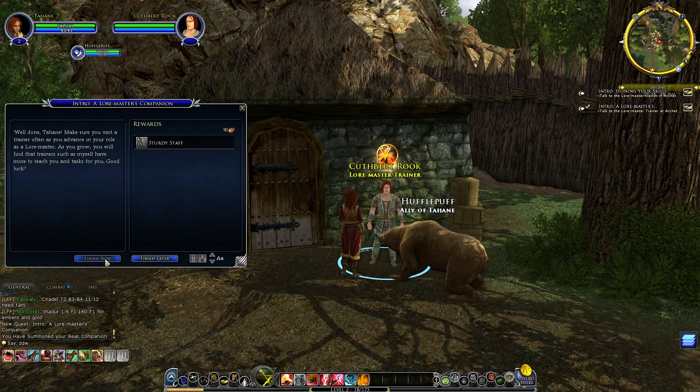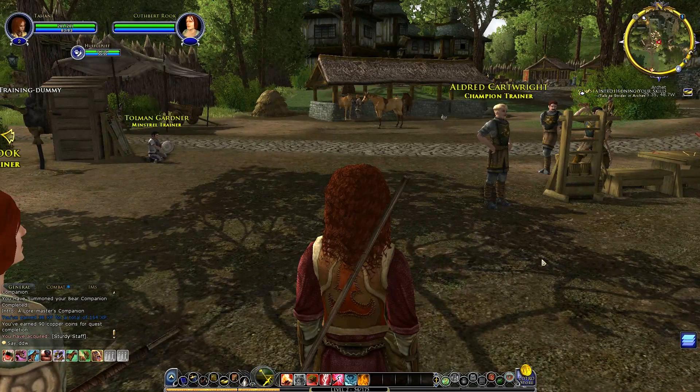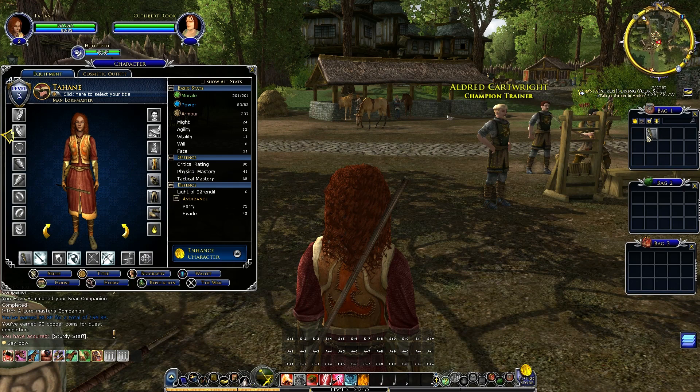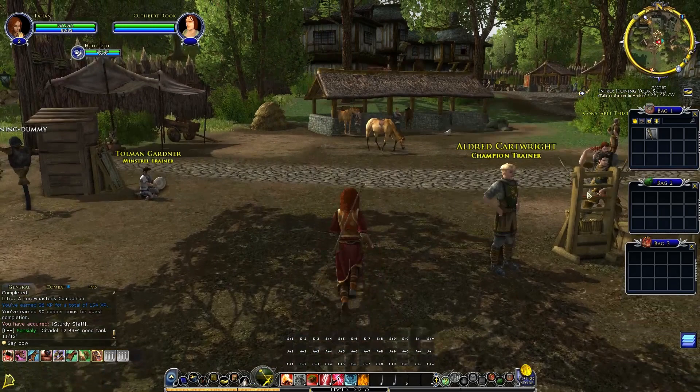Got another staff from the trainer. Next quest: talk to Strider in Archet. Opening character inventory — we have gloves and a new, considerably better staff. I need to stop saying 'there we go.' Right, Strider, I'm coming. I need to learn the key bindings because it's driving me nuts.